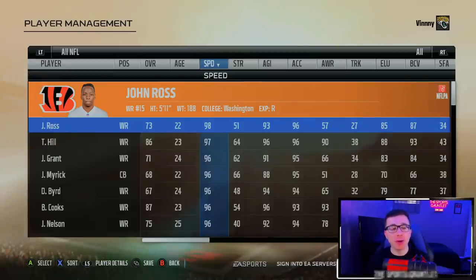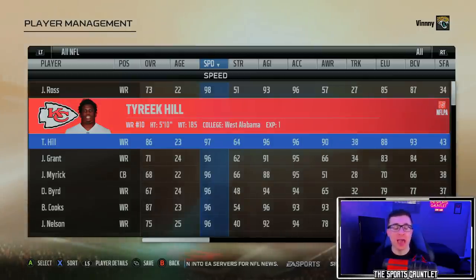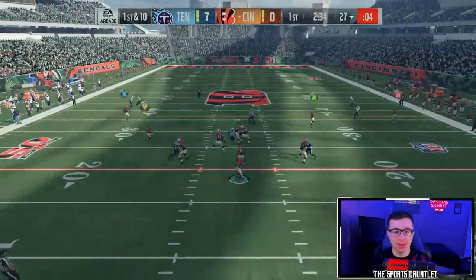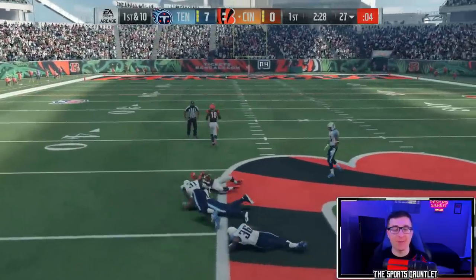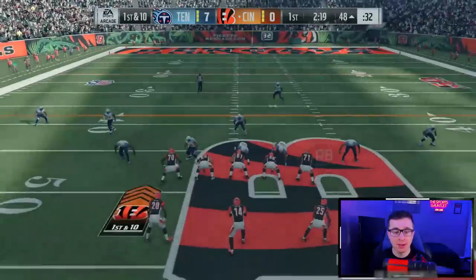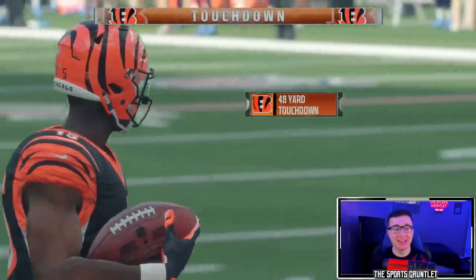For Madden 18, rookie John Ross just beats out Tyreek Hill with 98 speed. I drafted John Ross in fantasy one year — everyone always thought he was going to break out the upcoming year, but it kept getting pushed back. He can definitely fly though, giving you a few deep shots that made you question why he isn't an everyday starter. Can he get open deep? We are going to hit John Ross — what a throw, Andy Dalton. That is what John Ross can do.